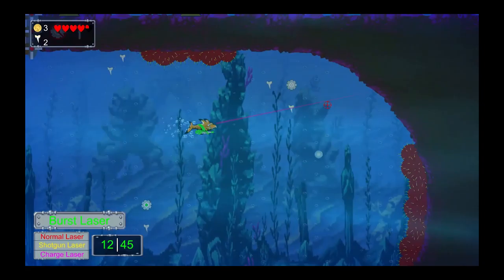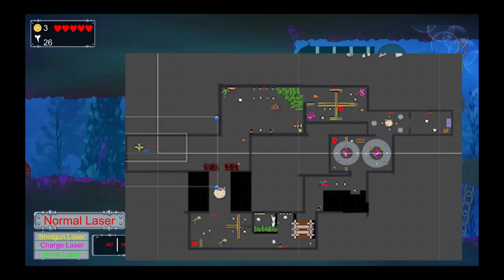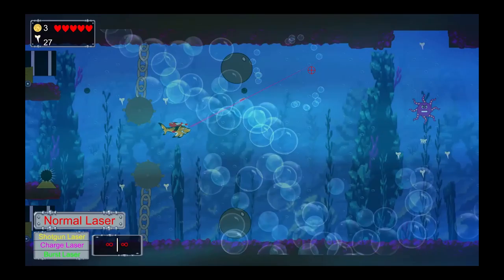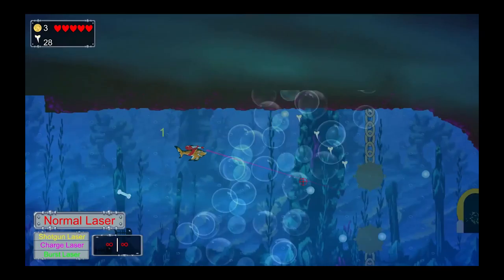One idea that was nixed early in development was to have branching paths in our levels. We wanted to place higher difficulty enemies and hazards at the lower paths, but the common result from testing turned into those paths being ignored altogether. We also had a pickup for an extra life fully functioning, but we noticed it created scenarios where the player could have 30 plus lives — far too many to keep the gameplay balanced — so we removed the pickup entirely.